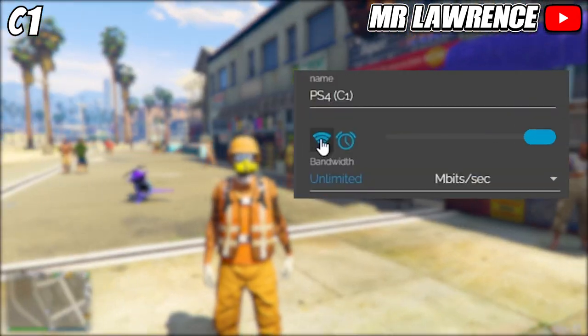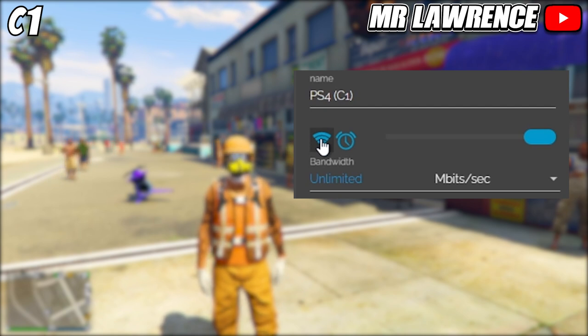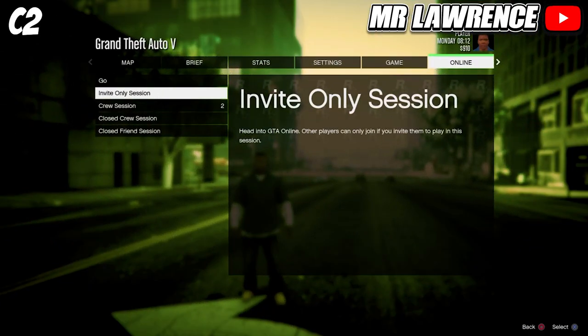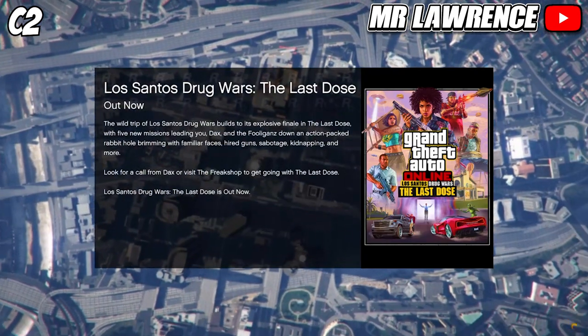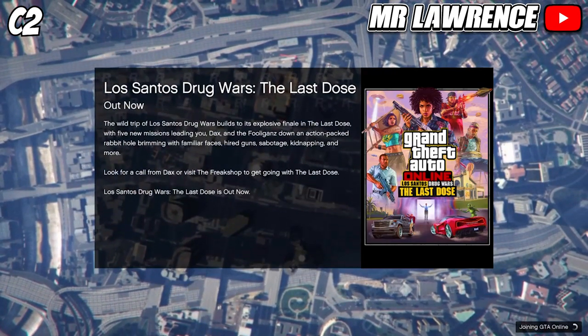Find your C1 console by looking at the IP address. From here you will need to click the blue wifi symbol to lag your connection. Then wait for about 10 to 15 seconds. This depends on your internet speed so you may have to wait a little bit longer. Then sign in on C2 and start an invite only session. So C1 and C2 should both still be signed in. You will also only have about 2 minutes to do this part.